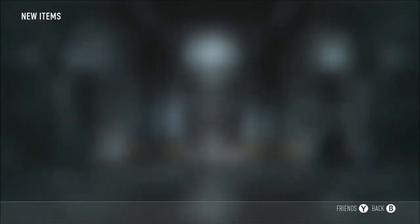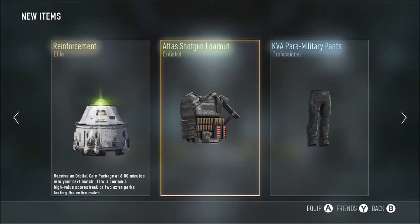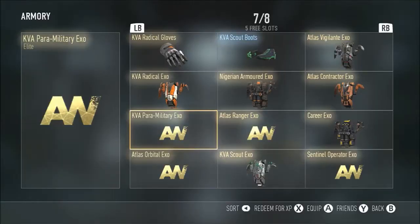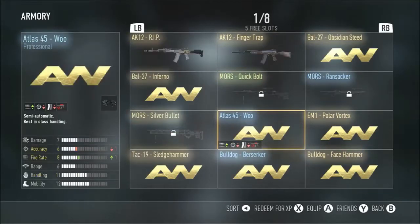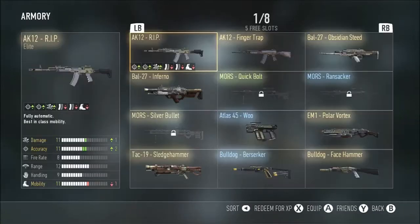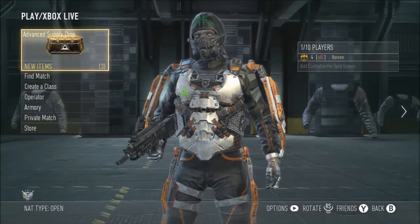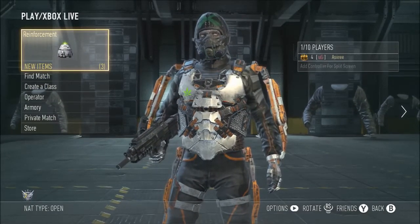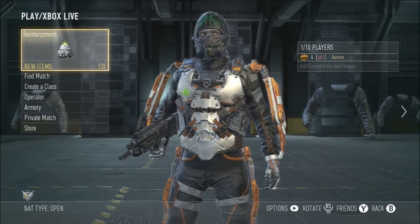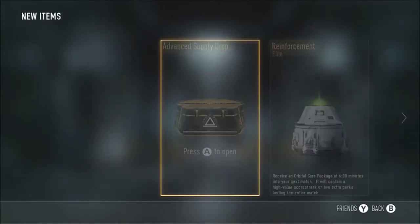Standard supply drop first, as always. Okay, that's pretty bad — reinforcements are bad. I'm gonna quickly delete those two things. Now the advanced drop — just so you guys know, I haven't got anything good from this, I don't even think I've got an elite. Last time I got the worst possible: enlisted, enlisted, enlisted, and then a professional. So hopefully this time we're gonna get something good — maybe white alcohol or something. Let's crack it, boom, let's do it!